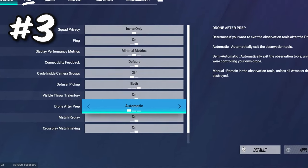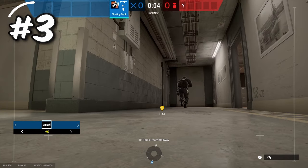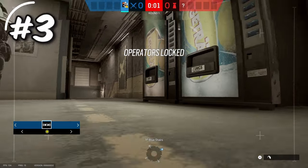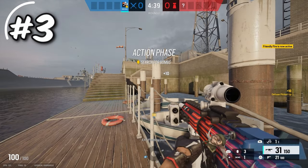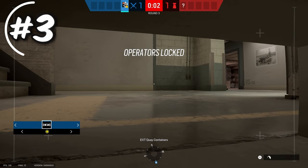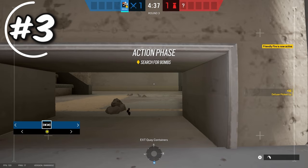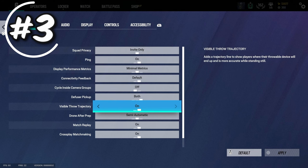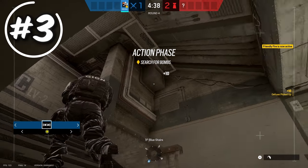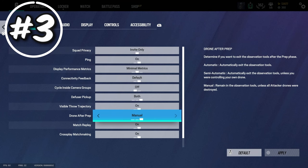The next setting is drone after prep in the general tab. On automatic, when the prep phase ends, you immediately get off your drone — meaning if you were running your drone from a defender, it will take you off, and the defender can just shoot it. On semi-automatic, if your drone is alive in the prep phase it won't take you off, but if your drone is broken it will — which is bad if a teammate wants you on his drone at the start of the action phase. I recommend manual, which lets you choose when you get off your drone so you're always in control.